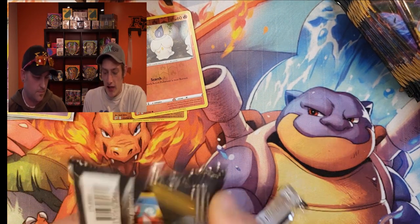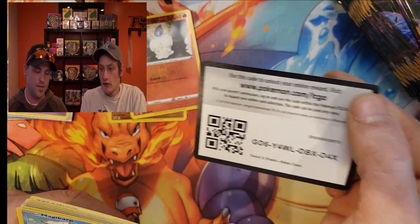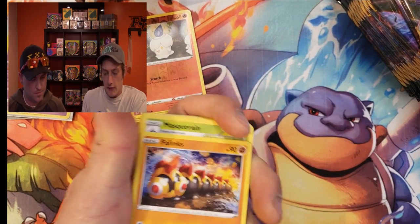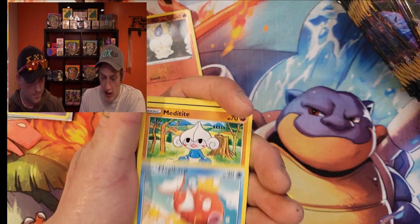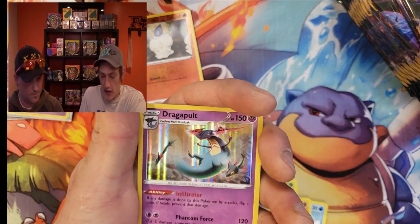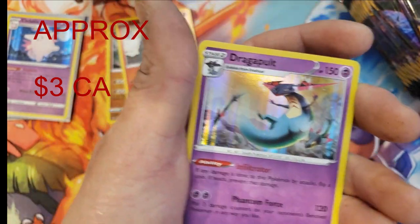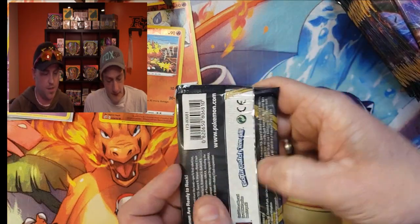Lots of packs to open today guys, we're going to try to go nice and fast so we don't take too much of your day. We do appreciate you coming out. Getaway Energy, Phalanx, Magikarp, Stunky, Grubbin, reverse Magmar, and a holo Dragapult. So three for three with these packs — really liking the pull rates with Rebel Clash here.